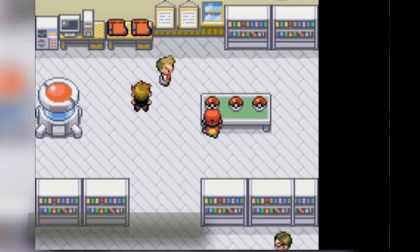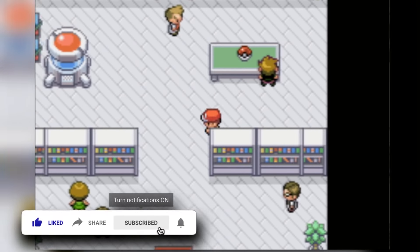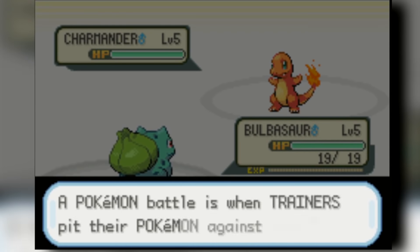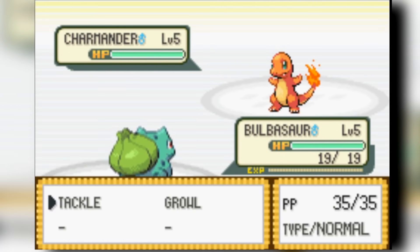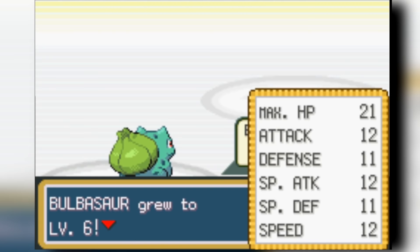So if you guys are excited for this video, please don't forget to leave a like, comment down below some challenge ideas, and also subscribe if you guys are not already. So let's get into the challenge! We start off the game with our starter — the first gift Pokemon we're going to have. Bulbasaur is what we're going to choose, and Bulbasaur narrowly beats the rival's Charmander.